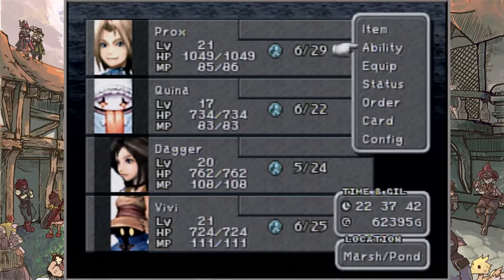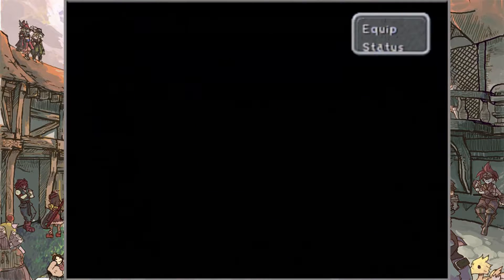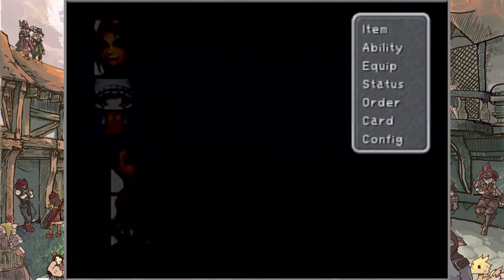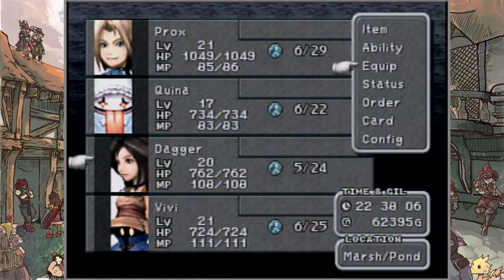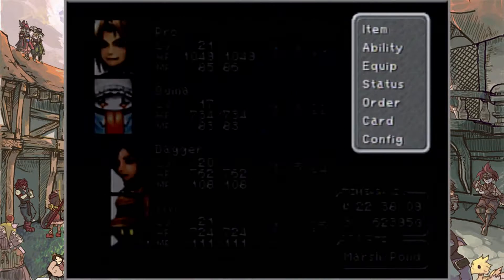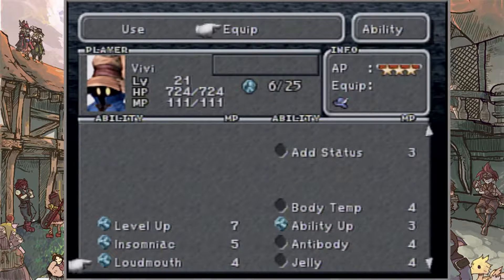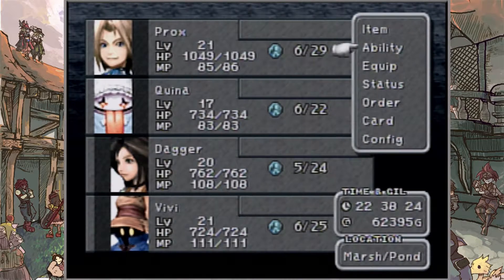Now, also before we get started — just want to let you guys know that I actually did do some off-record stuff with the Peridot, and I actually got Ramu all the way up, fully accessible for us to use at whatever given time we desire, which I am very happy about. So Ramu, we can literally use at any given moment. I also did some moving around with Vivi's abilities — we actually do have Insomniac and Loudmouth, because since we are going to be fighting Lani, you want to make sure that you have Loudmouth or Insomniac.